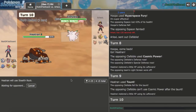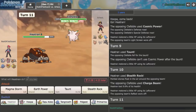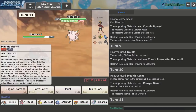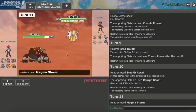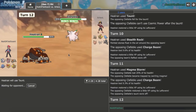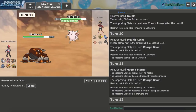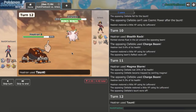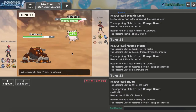I get up Stealth Rocks. He clicks Charge Beam — he needs Special Attack raises, and even then I don't think it'll be enough after Magma Storm damage. This thing's never going to get to recover. I hit Magma Storm, and we're pretty much good here. I Taunt again as I'm sure he'll continue clicking Charge Beam. No Special Attack boosts on either Charge Beam — kind of unfortunate for him. Taunt's always the play here to prevent him from getting bulkier.